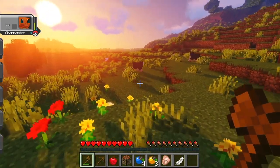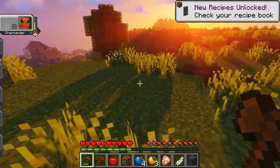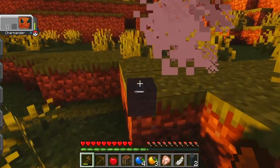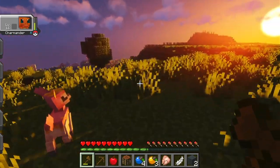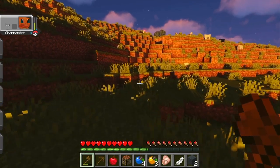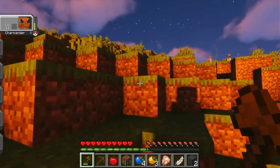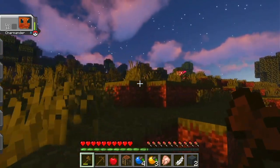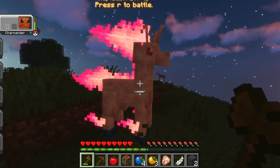I have hostile mobs turned off, so we should be relatively safe at night. Even though in my last video I discovered that polar bears are still on for some reason — maybe they don't count as a hostile mob. Well, I guess they're animals, not mobs. I think I see a Rapidash up here. I wonder if they make Rapidash spawn where horses spawn. This is another one where they haven't animated the flame, so it looks a little bit goofy. Okay, I would like to find some red apricorns.